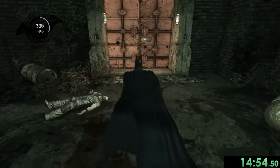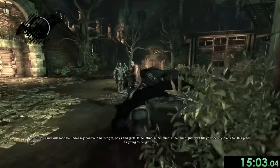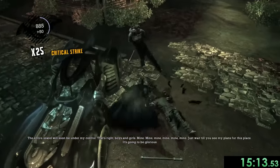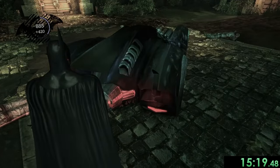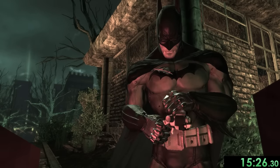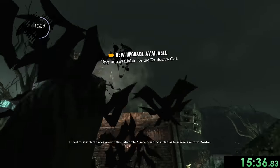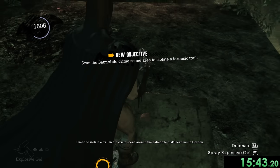Before opening any door you have to defeat all nearby enemies — that's why we're fighting in pretty much every section. Now I can show off the critical strikes better: it feels so satisfying when you get it right and they're all already dead. We can open the Batmobile to get our next gadget: the explosive gel. First we use it on this plank, explode it, and find a Riddler trophy. Then inside this building, anytime there's a weak wall we can use explosive gel to get through it.